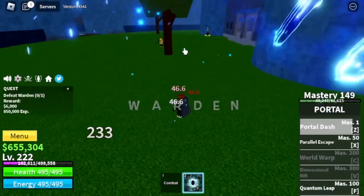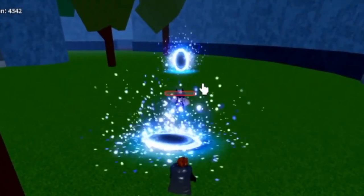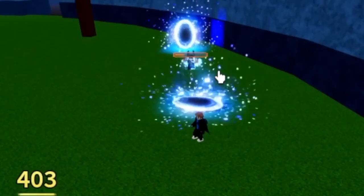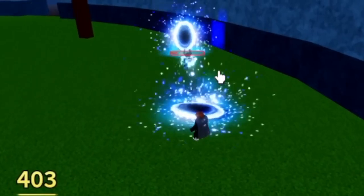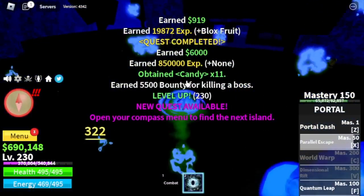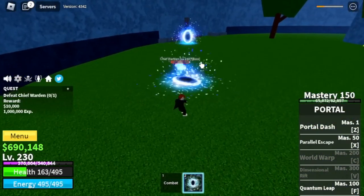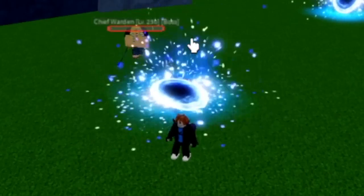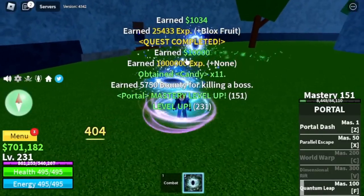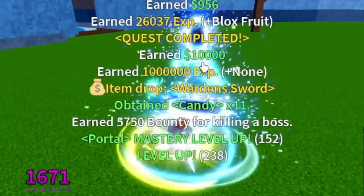Back to grinding — the Warden is our target. We're gonna use the F-Skill. This mob has no long-range attack, which means we can take advantage of it. He will just keep passing by the portal. Easy kill. Next stop is the Chief Warden — same strategy. Even bosses won't adjust and will keep on walking towards those portals.